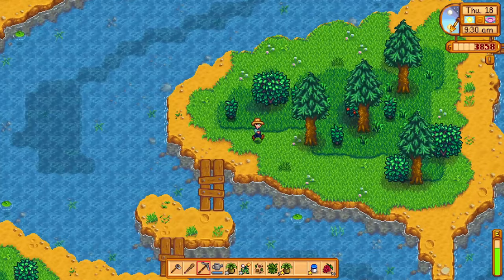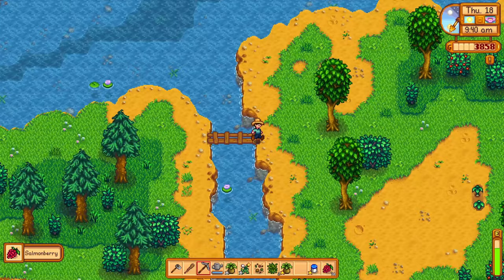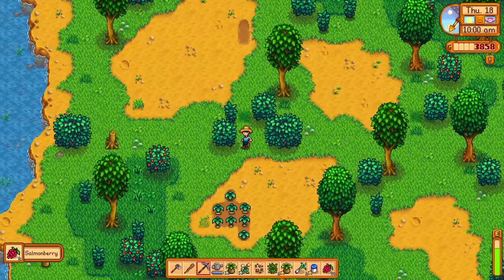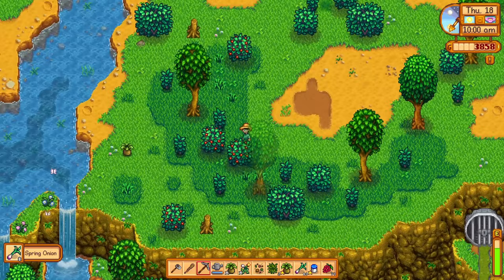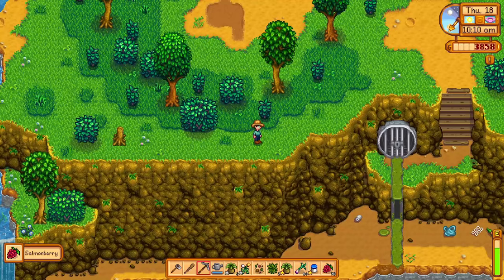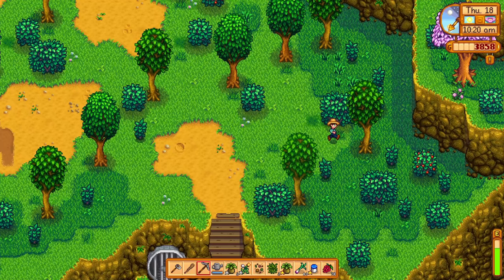Does anybody have a good in with ConcernedApe? Can we get visible fish as an actual part of the game? That'd be so good — my favorite mod of all time: visible fish. Onions — more energy alongside all of the salmonberry energy we're getting. Can you imagine what kind of energy that person exudes? Salmonberry energy — I'm not sure if that would be a compliment or an insult.